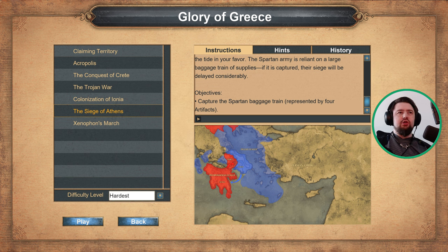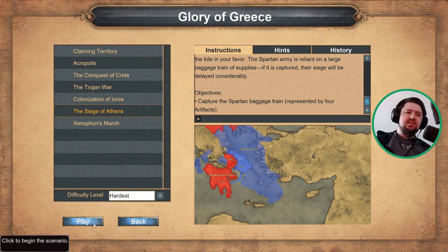Alrighty folks, welcome back to the Glory of Greece. This is Scenario 6, the Siege of Athens. The objective for this one is to capture the Spartan baggage train, represented by four artifacts. It is a challenging and a little bit gimmicky mission, but let's begin.